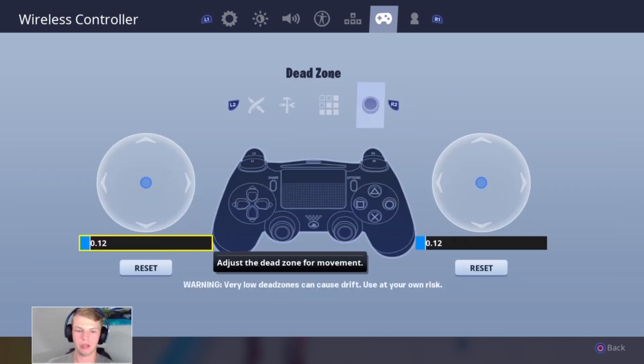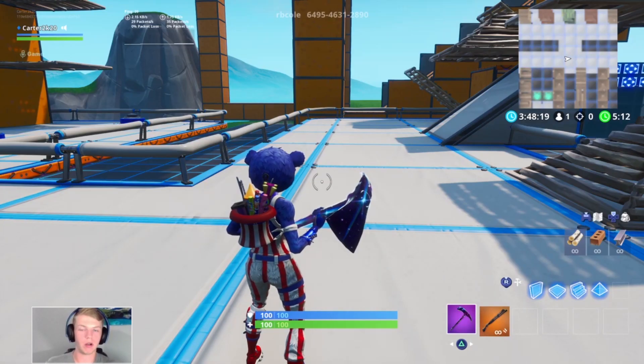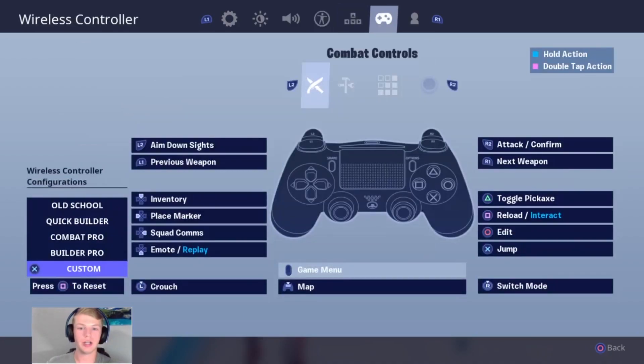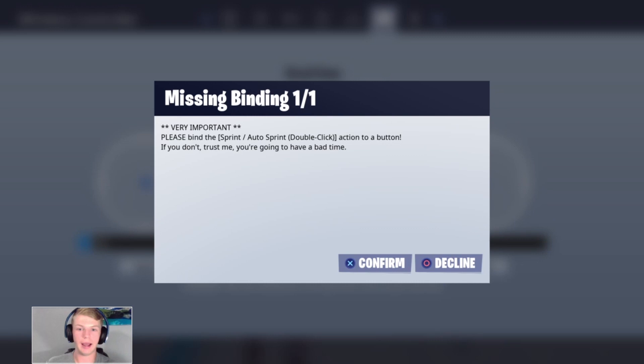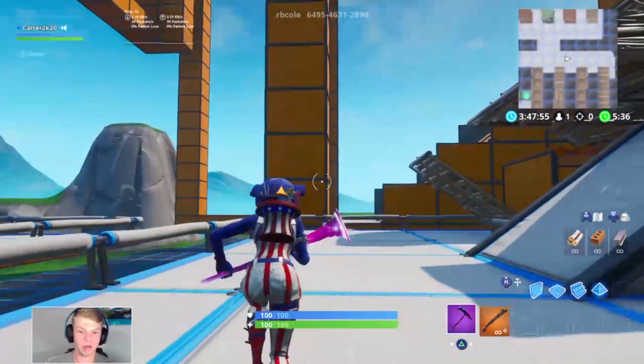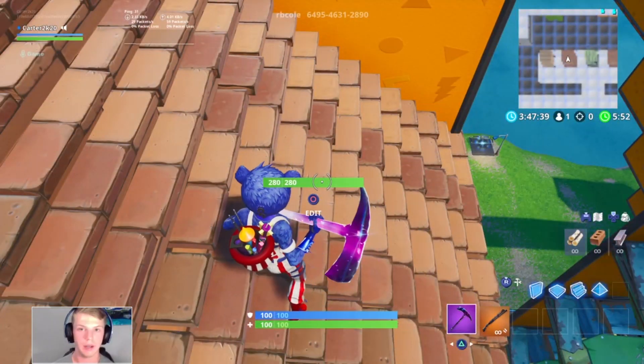My dead zone I keep on default because I don't really know any good values and I think default works fine. If you're changing your settings and it says 'please bind the sprint/auto sprint double-click action to a button' — that's wrong, you just click decline and leave. You can still sprint if you turn that setting on.